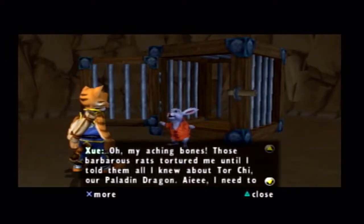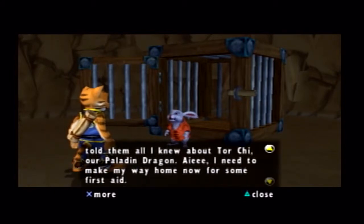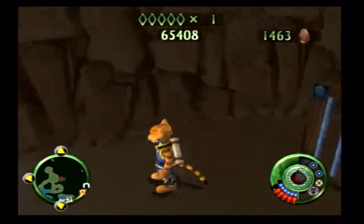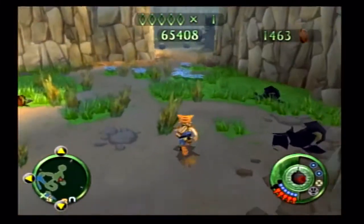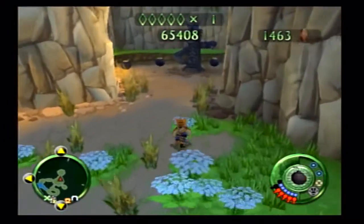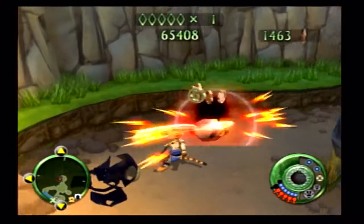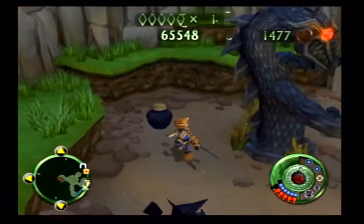And we come in here — oh, we have a rescue! 'Oh, my aching bones. Those barbarous rats tortured me until I told them all I knew about Torchi, our paladin dragon. I need to make my way home now for some first aid.' Okay, so now we can go over here, and there's a dragon statue here and it is missing an eye. And I got a bomb back — it's awesome.